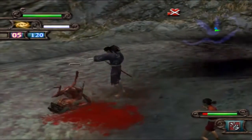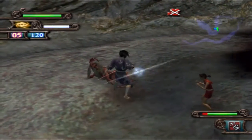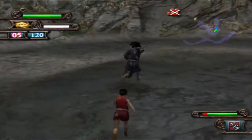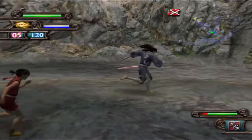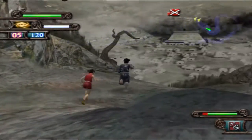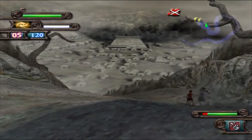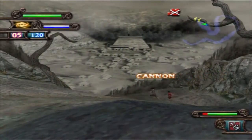Dororo can like throw rocks and shit too. She's cool, man. Also, she can't die - she can run out of stamina, but it'll just knock her out for a little while. You really don't need to worry about her health if you're controlling Hyakimaru. Spoiler alert: if you're controlling her, yeah, you definitely need to be careful.